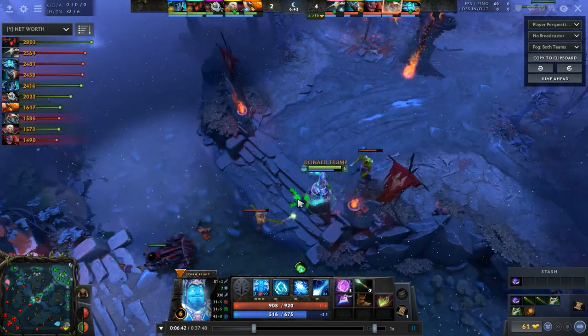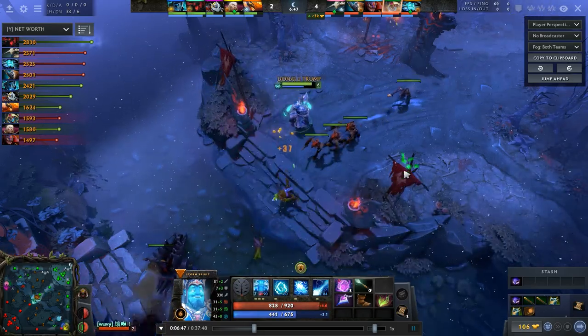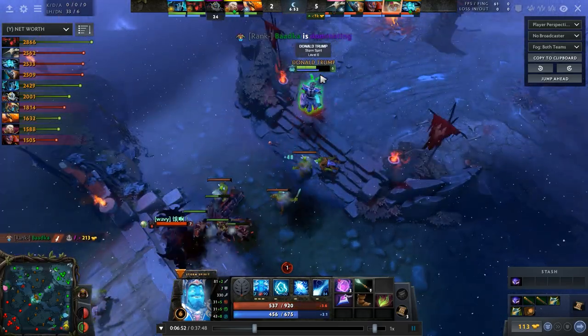As Storm — a hero with insane kill potential — you should not play passively. You should always be prepping a kill on the mid laner you can actually kill: SF, Lina, Zeus.